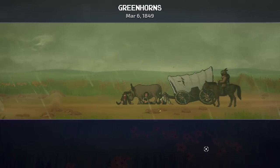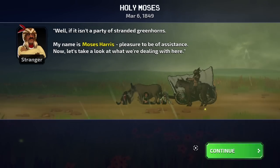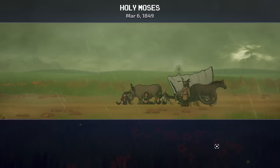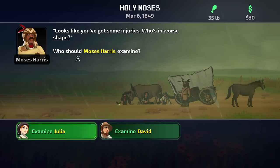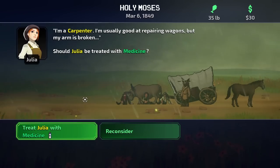Looky here — if it isn't a party of stranded Greenhorns. My name's Moses Harris. Pleasure to be of assistance. Now let's take a look at what we're dealing with here. Looks like you got some injuries. Who's in worse shape? Who should Moses Harris examine? Let's take a look at Julia. She says: I'm a carpenter, I'm usually good at repairing wagons, but my arm is broken.